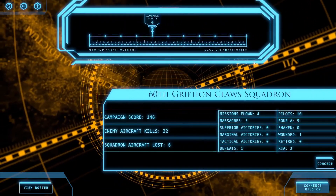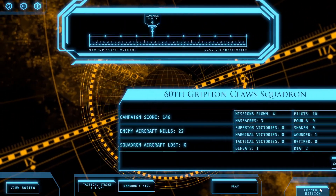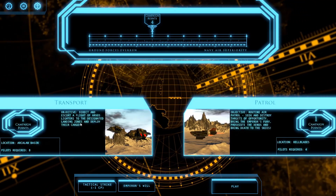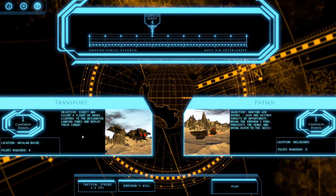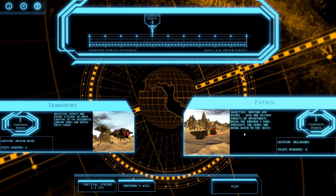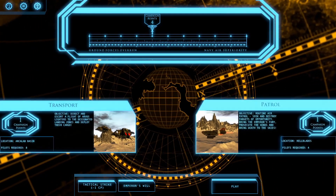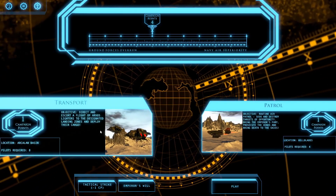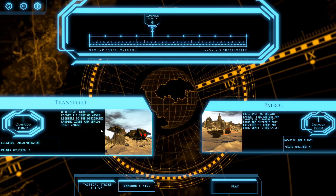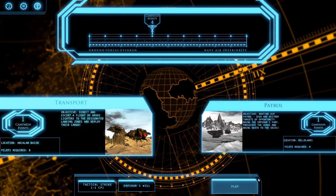Now that we've sorted the squadron, we'll go ahead and commence another mission. Transport direct — escort a flight of harvest lighters to the designated landing zones and deploy their cargo. We have a regular patrol. That's required eight — wow, that's going to be a big one. Let's do it.